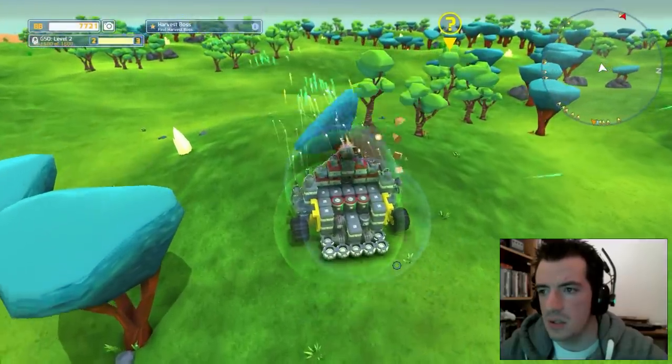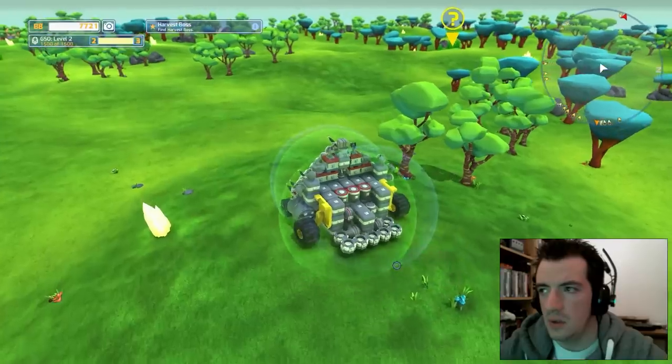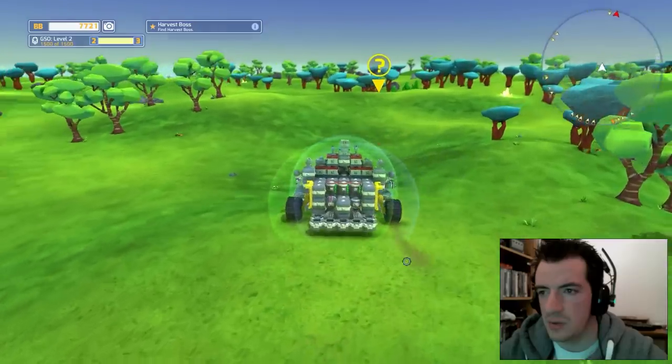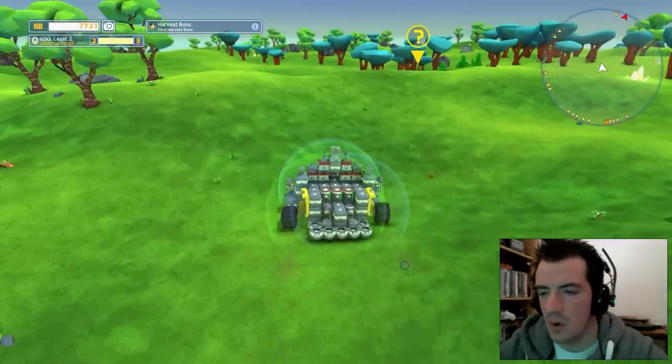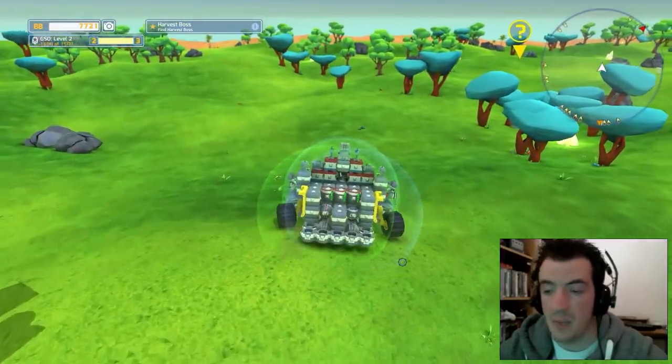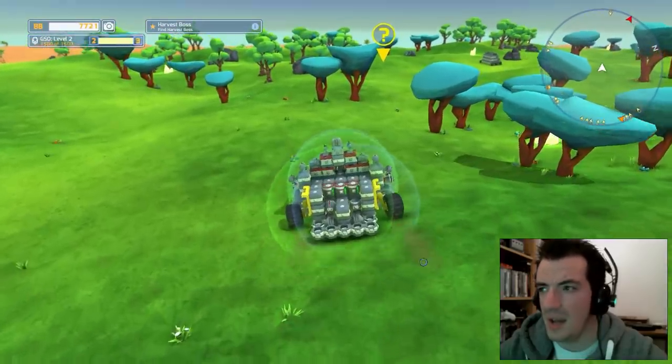Also put two turbines on each side just to push it forward a bit more, because it is a bit slow unless it has speed — then it goes pretty damn quick.